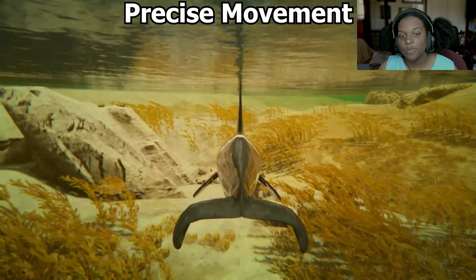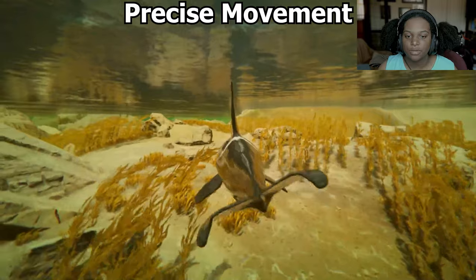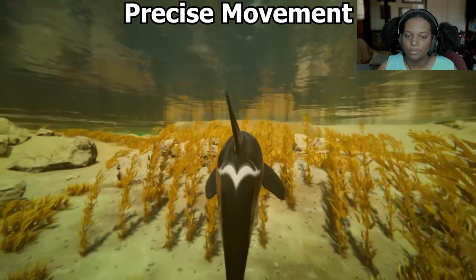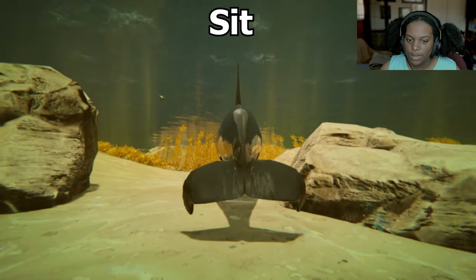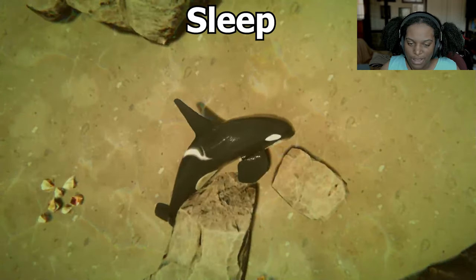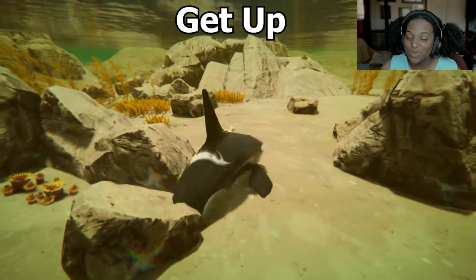Then let's do our precise movement with the adult. This is our turn in place — it's a little bit slower than the baby's was, but still really, really fast. To our left — not super fast, but decent speed. To our right — same thing. Back — uses more of the front fins and the top fin kind of wiggles a little bit. It's pretty cool. Alright, let's see if we can sit. There we go — you just pop into a squat, fins out and everything. Looks good. And then our sleep — we're curling over onto our side with our fins underneath. Then our get up — basically just a reverse animation, but he does open his mouth at the end.